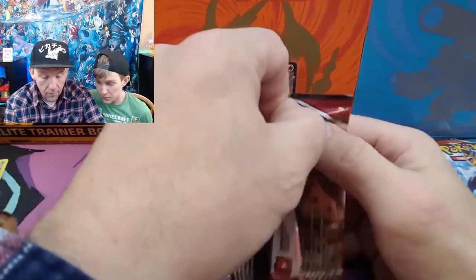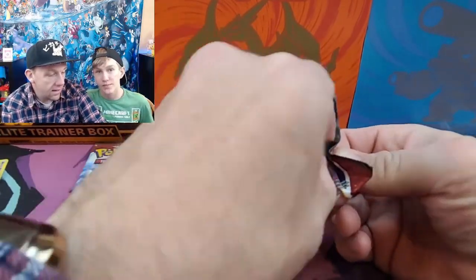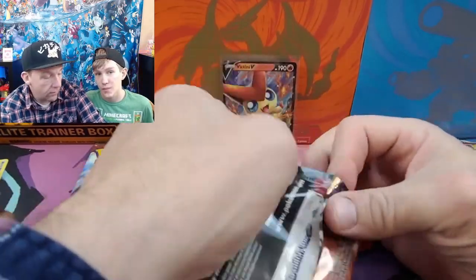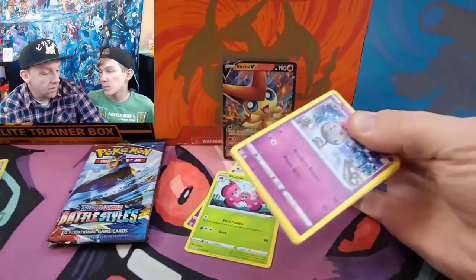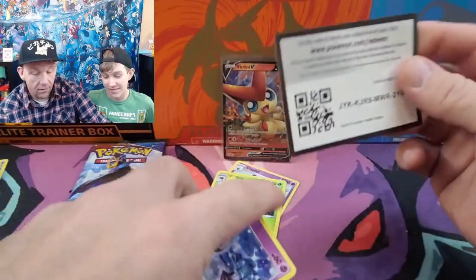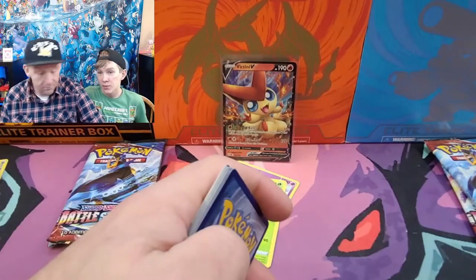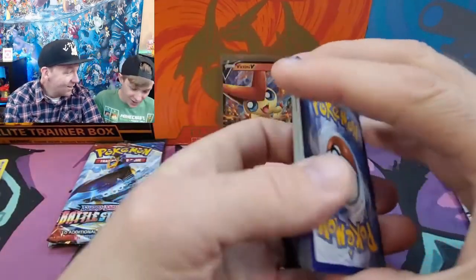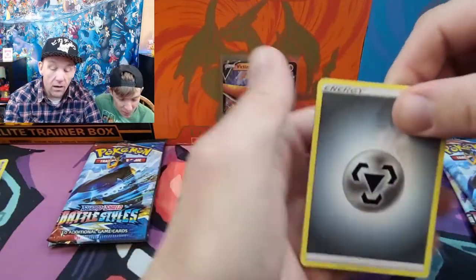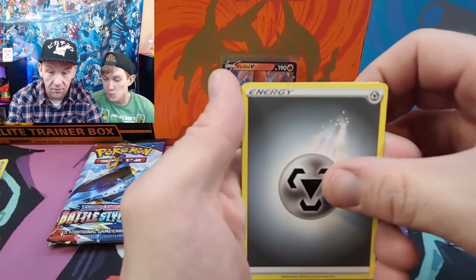One of our subscribers said on the way home — I messaged him that we were going to be opening up Battle Styles today — and he goes, 'Watch, you guys pull the Tyranitar in the first video and you can't pull the Charizard.' I said, 'We'll take it.' We are not going to be hunting that Tyranitar like we are the Charizard right now though.